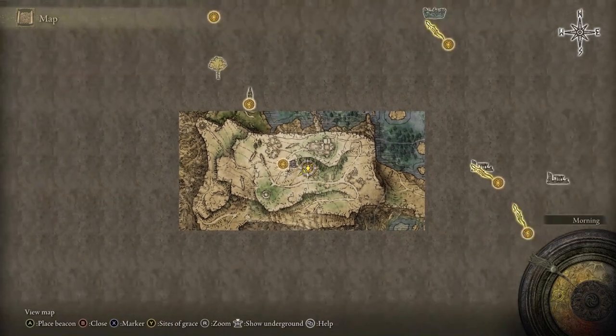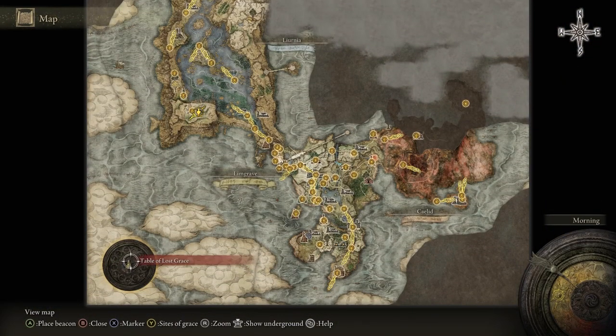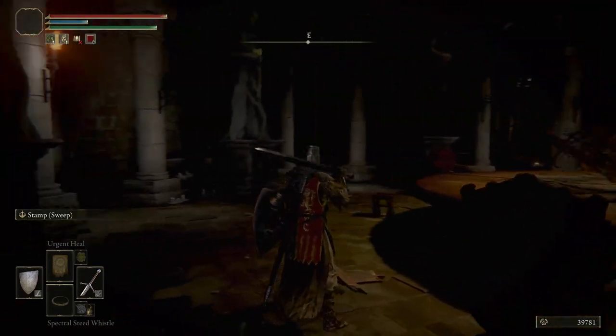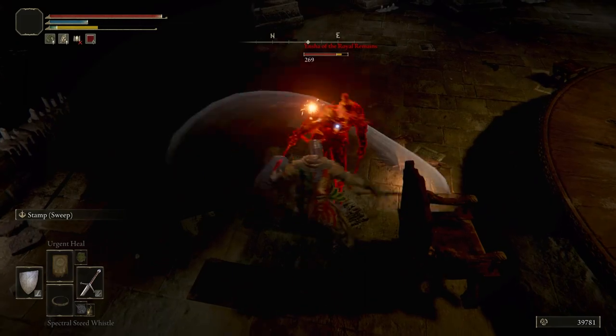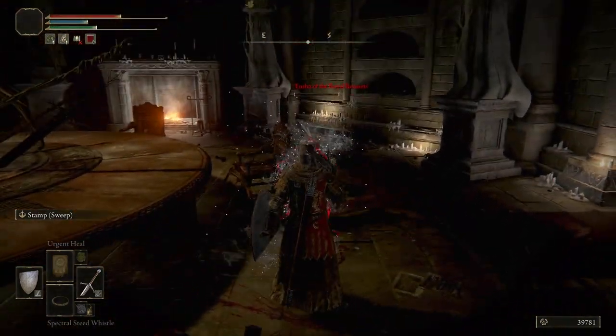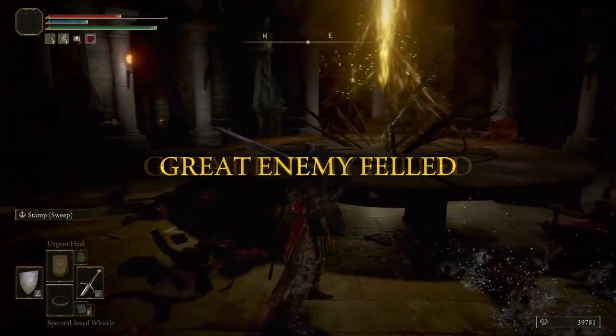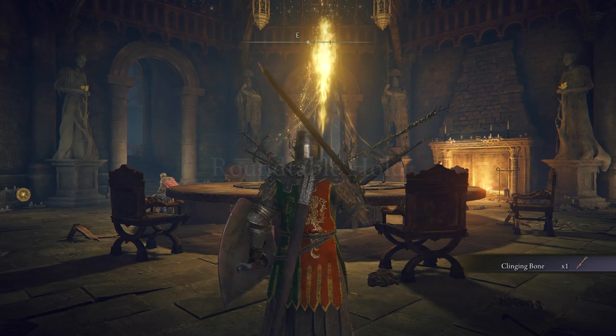Once you have the medallion, open up your map and fast travel to the Round Table at the bottom left of the map. Quick heads up: when you get here, you're going into a mini boss fight against a guy with dual blades. He's not too tough, but he is fast and uses daggers, so just be careful. Once you defeat him, you will teleport to the normal Round Table area with a Clinging Bone in your inventory.